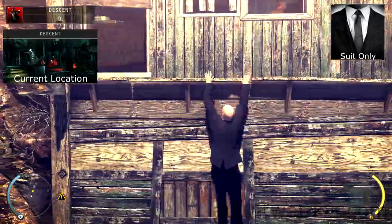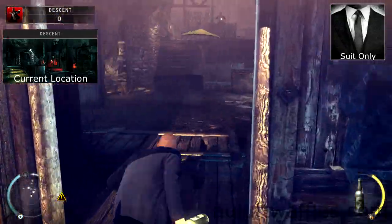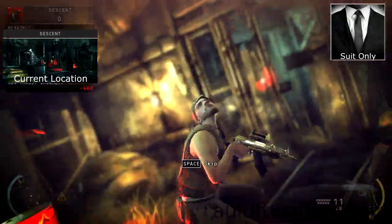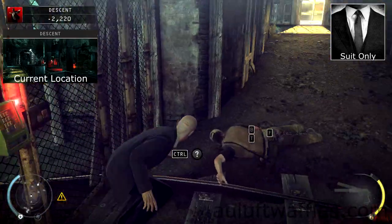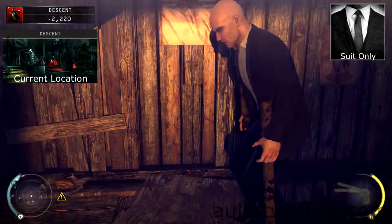For descent, make your way down to the entrance of the mine and wait for the two guards to finish talking. Then sneak past them and keep going down. Take out the two guards in front of the door, then keep going past the door. Follow the walkway outside to a ladder and go to the lower level.